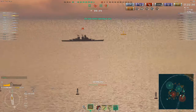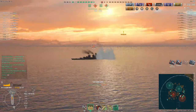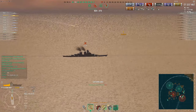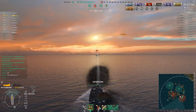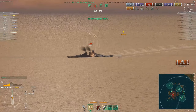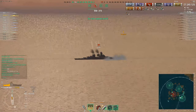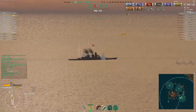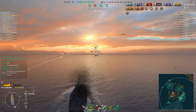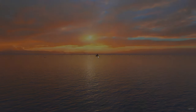Our captain has pushed into the capture point, but it's all become immaterial now — it's just a matter of seeing out this win. The enemy Friedrich is hugging the border. He is now in an awful situation of being in a 9v1, mainly down to our captain who has utterly decimated the enemy team in no short order. Manages to land another 5,000. Enemy Friedrich der Große is quite low — and there we go: seven kills. The enemy team is decimated.